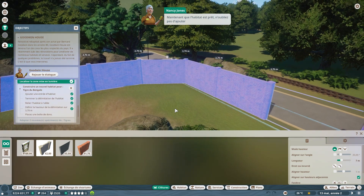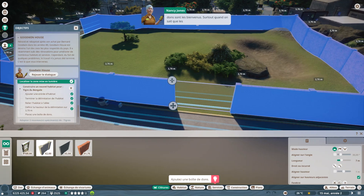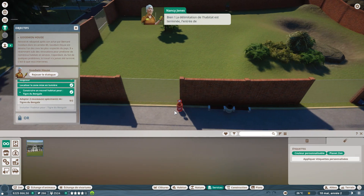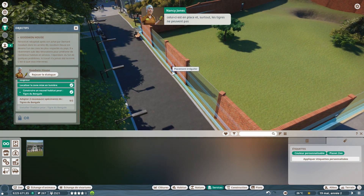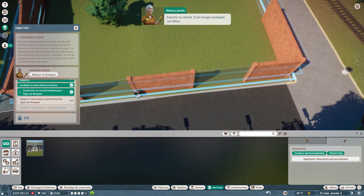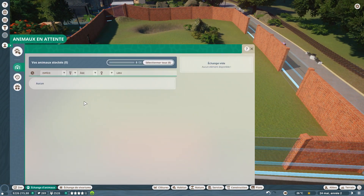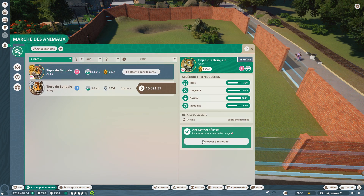Maintenant que l'habitat est prêt, on n'oublie pas d'ajouter une boîte de dons près des points d'observation. Tous les dons sont les bienvenus — surtout quand on sait que les tigres ne se contentent pas de nouilles instantanées ! Quand j'ai fait naître des tigres du Bengale, ça m'a coûté vachement cher en nourriture. On va aller adopter deux tigres du Bengale.